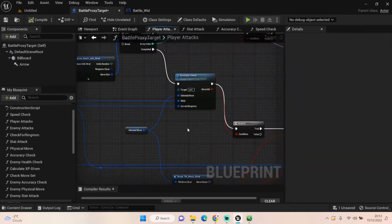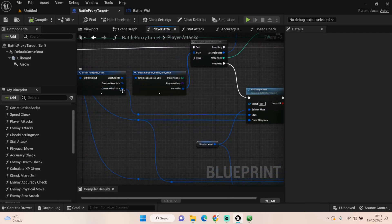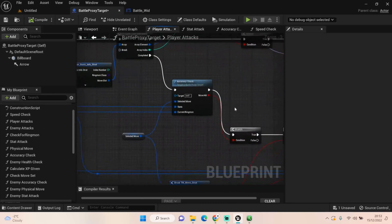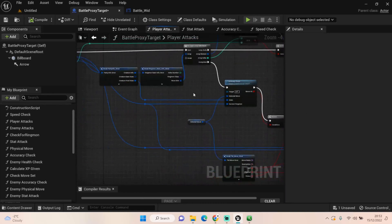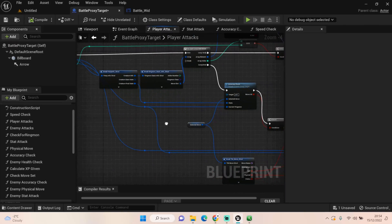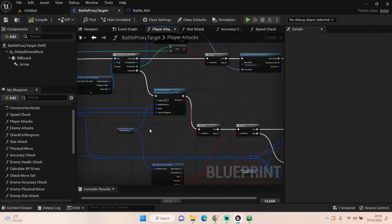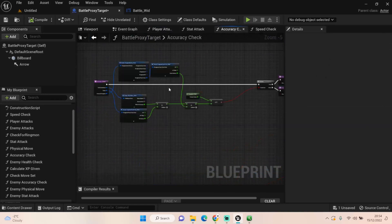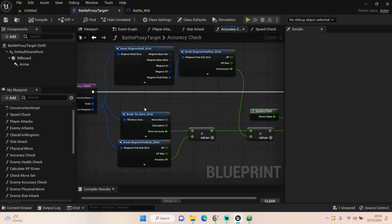Once we have a Selected Move, we come off the Completed output and run an accuracy check — which is what we'll look at today. For the accuracy check we're pulling in that Selected Move, using Final Stats, and also getting our Current Ringmon and adding that in there as well.